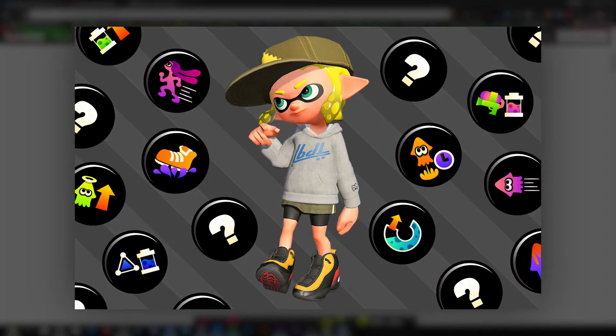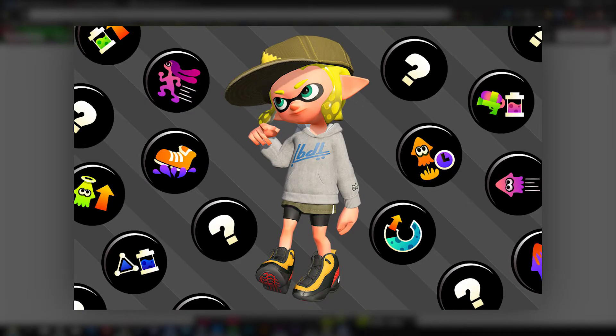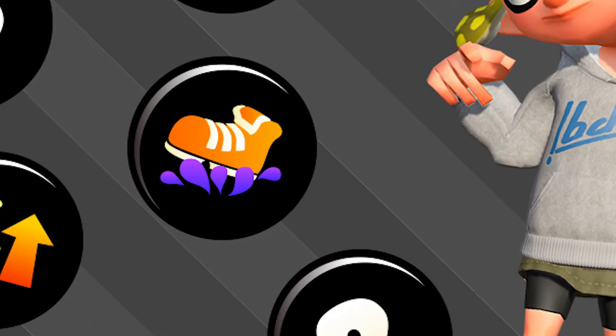What's very intriguing about this image is two things. The first being the ink resistance icon — it seems to have new colors. I don't know if this is just in the spirit of design change for Splatoon 2, or if it means that ability will be altered, or maybe if that's one of the entirely new abilities in general. Personally, I think it might just be a design change, but we don't have enough information at the moment to say for sure.